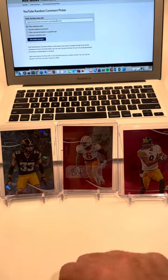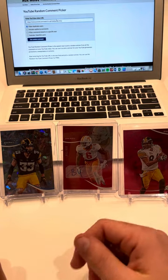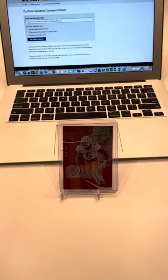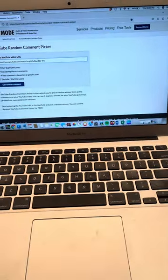So last video, if you haven't watched it, I opened two Mega Boxes of Prestige Football. These three cards were the main hits: one was a Riley Moss numbered to 10, another one was a Byron Young rookie auto, and then another one was a Hines Ward numbered to 25. So with that, I will do the random drawing and reveal the winner.